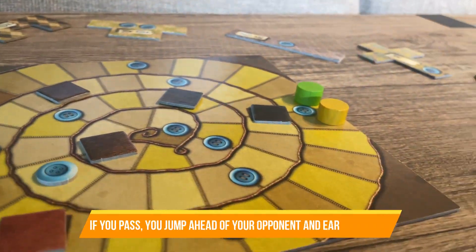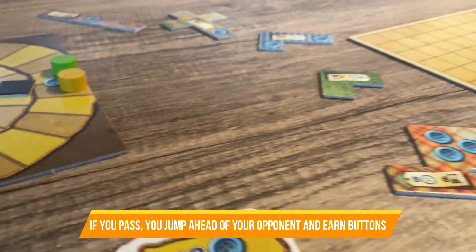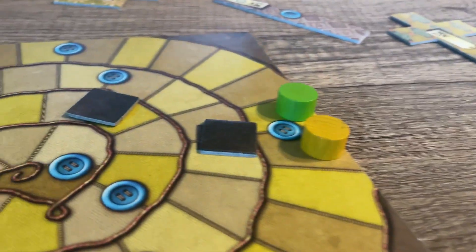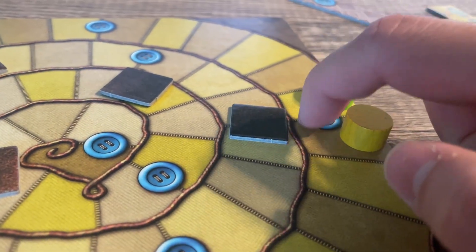Instead of purchasing a patch, you can also choose to pass. To do this, you move your time token to the space immediately in front of the opponent's time token, then take 1 button from the bank for each space you moved.